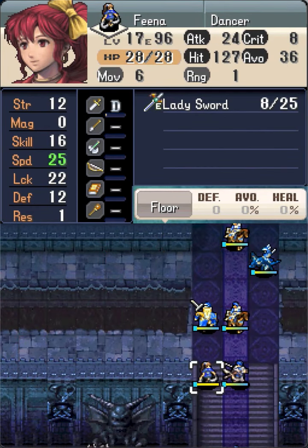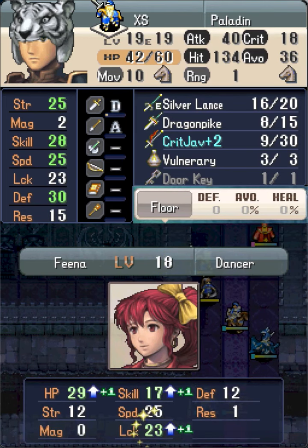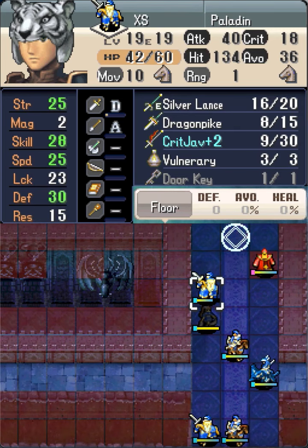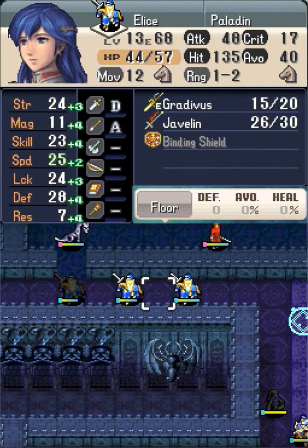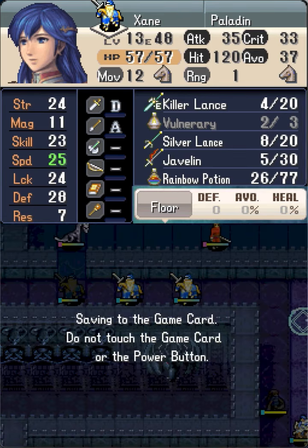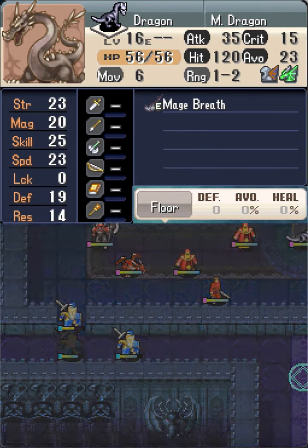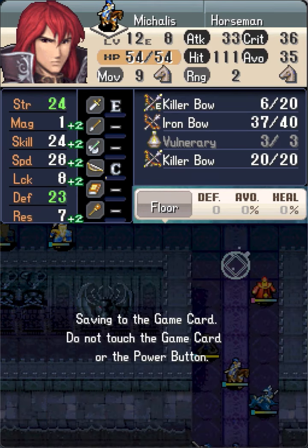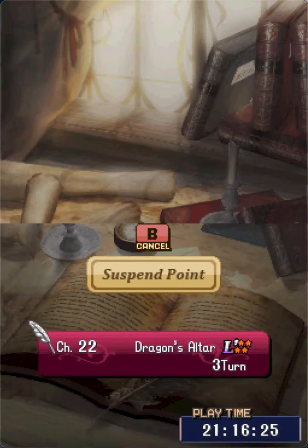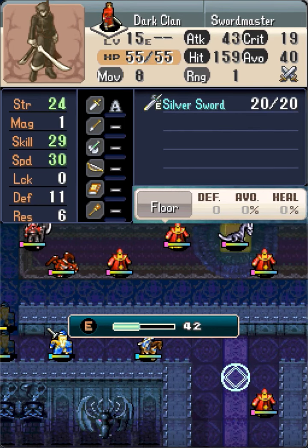In turn 3, Fina full-moves a third time to dance Chris to open the left door — Chris has just enough move to reach it. Then Zinn crit kills the Mage Dragon behind the door. Mechalis then crit kills the Swordmaster in the throne room from across the wall, creating a path for Alice to reach the throne.